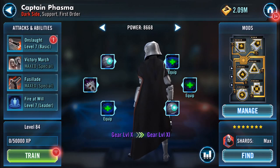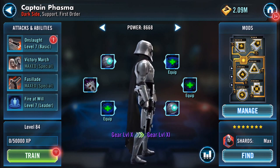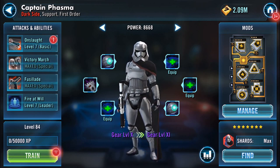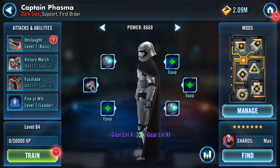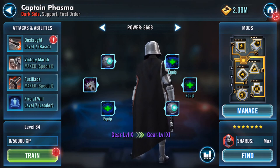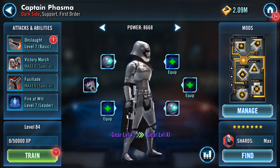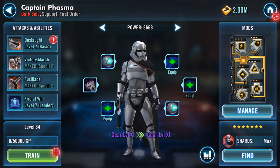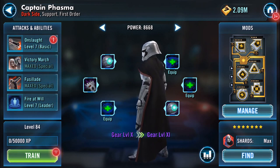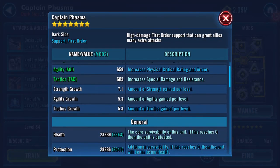Good morning — part of my gearing up series. Captain Phasma. I've got enough to take her to gear 11. I've never really used her too much, but I've been using her a bit in the tourney and the Jin one. I'm liking it, and I don't think I'm taking away from anyone else in regards to the ability or the gear I'm about to assign to her.